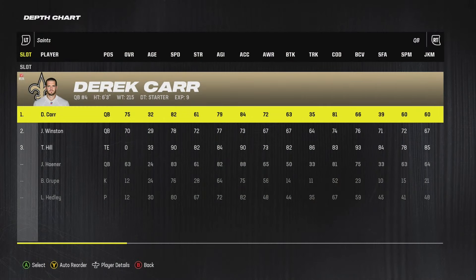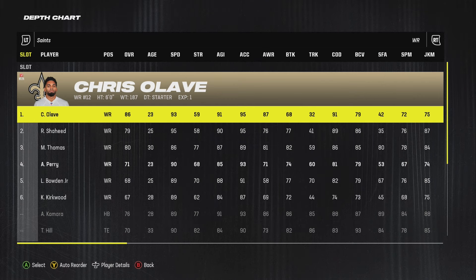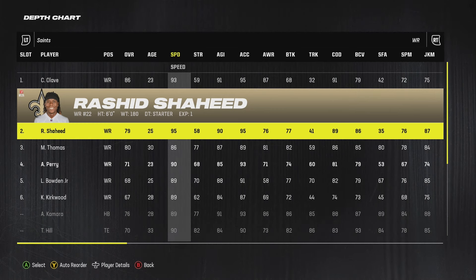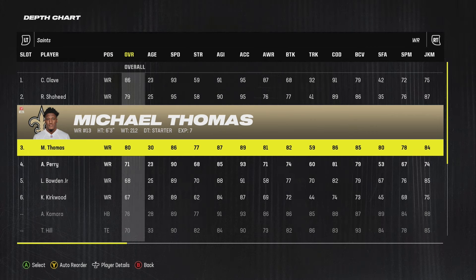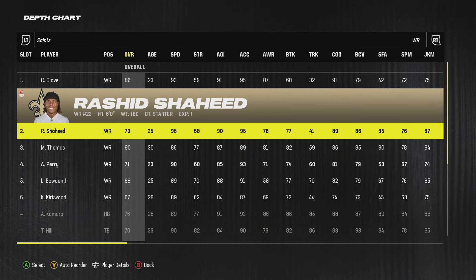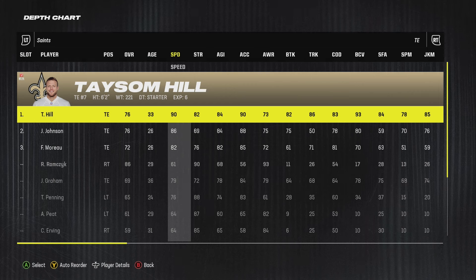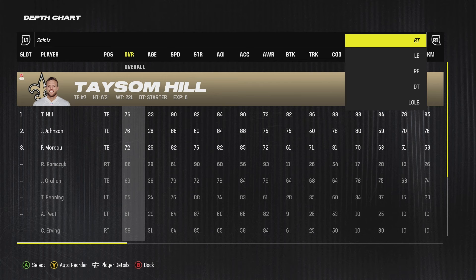Now let's talk about the depth chart. Nothing too crazy on offense, but for wide receivers — you're probably going to play Chris Oliver, but make sure you're playing Rashad with 95 speed. There's no reason to waste that speed in Madden — speed is king. Michael Thomas does get some play time for specific plays when I need somebody to catch in traffic. For tight end, make sure you put in Tyson Hill — you can't beat 90 speed at tight end. There are definitely things you can do with a fast tight end.